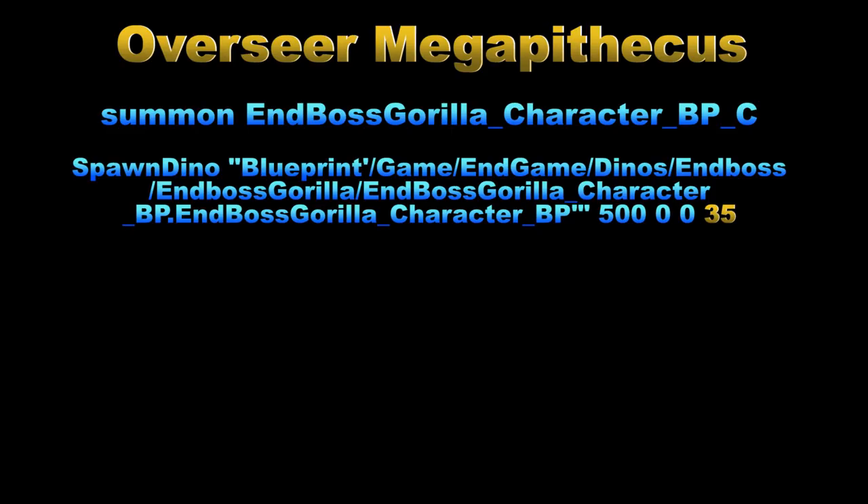For you PC guys, the small admin command at the top — I did not have any luck using that. The only command I had luck with was the long blueprint command with the custom level of 35. I will leave the admin command in the description below so you can copy and paste it into your game. Just keep in mind you will also have to force tame these bosses.